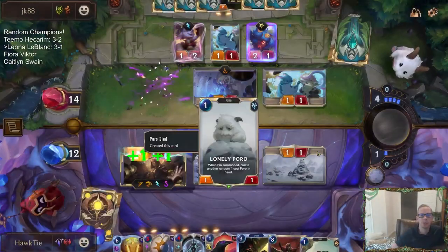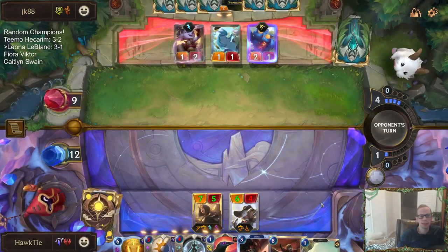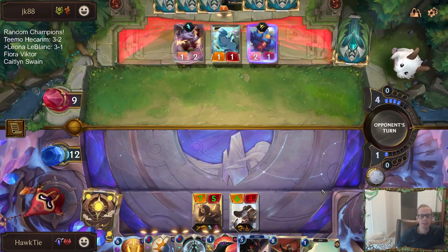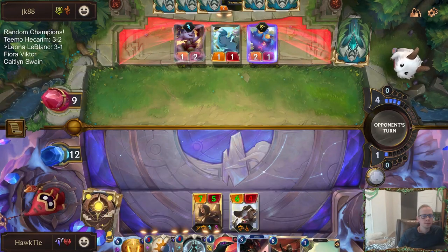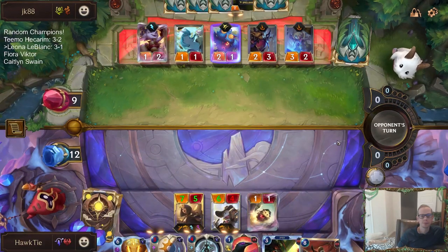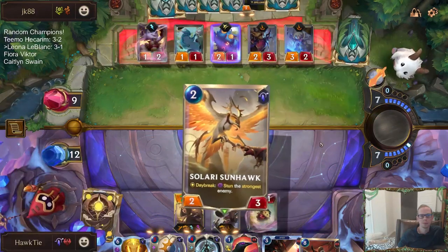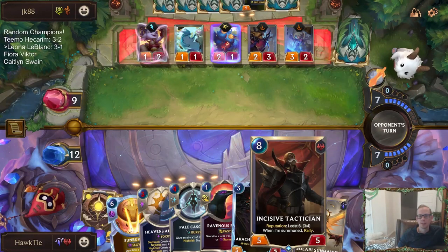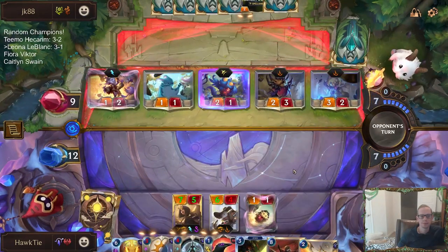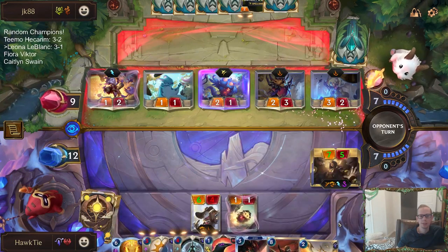I was supposed to have LeBlanc second — I would have dealt one more point of damage. I was even thinking about that but I forgot. So they could be at 8 right now — it could have been 7 Overwhelm instead of 6. One short with Reputation for playing that. Yeah, they're not giving me an opportunity to stun with these open attacks.